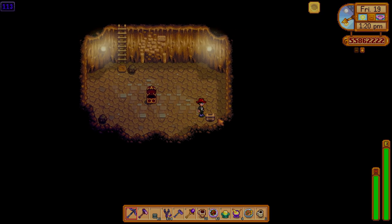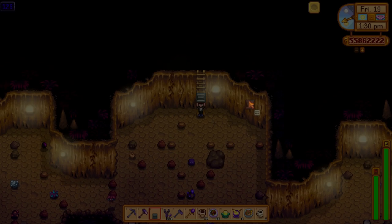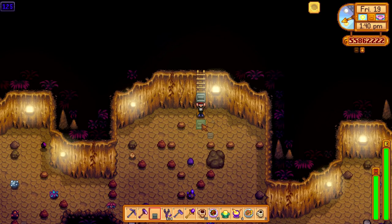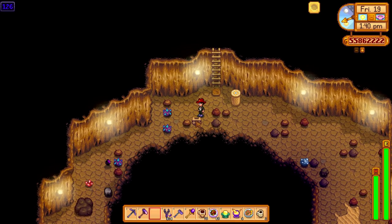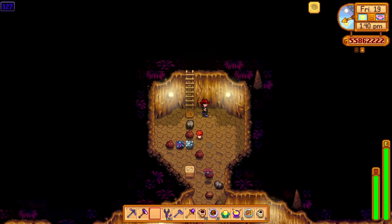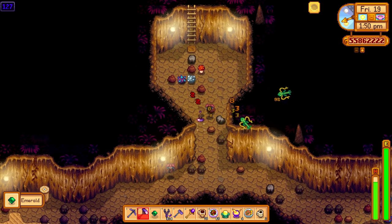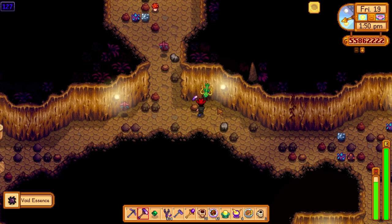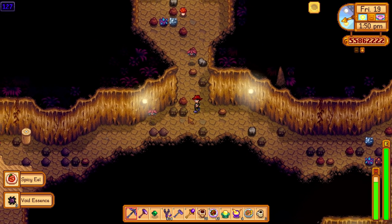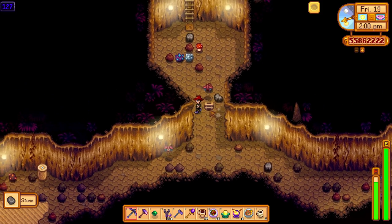I'll take it. We've got a last one — can it give us a treasure floor? No it can't, but there's another ladder. We've got a second chance. This is where it's going to get tough now because I've got no bombs with me. This is where I would have bombs as a backup — when you do run out of staircases you can start getting through these rocks quite fast. Right now all we've got is a pickaxe, it's already 2pm.